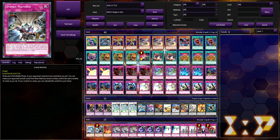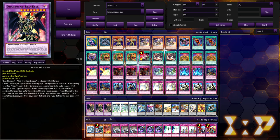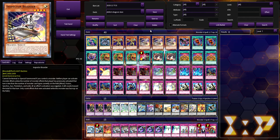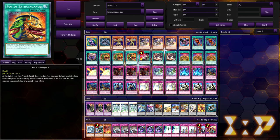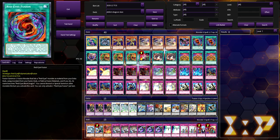Evenly Matched is just a great field wipe for going second. This side deck is pretty much meant to combat any bad matchups — going first and going second. Stun is known for being god-awfully bad going second, but this deck overall I feel is not terrible going second depending on what the opponent starts with. If the opponent opens multiple negates — say they're playing Dragon Link and just dump everything on your board — you're probably going to lose, because you really don't have a whole lot of ways to break boards other than baiting out cards: using Extravagance hoping they negate, using Cursed Eldland hoping to bait Ash so you can use Red-Eyes Fusion.